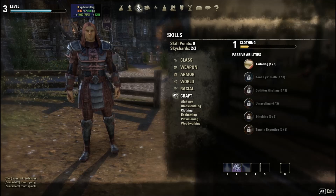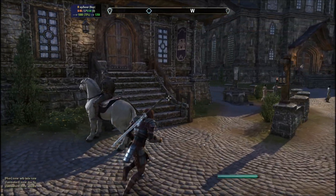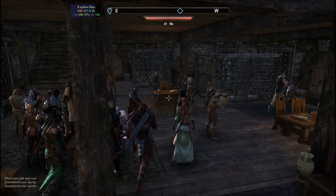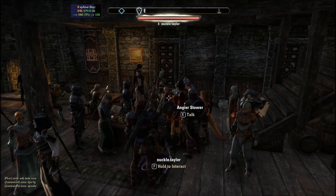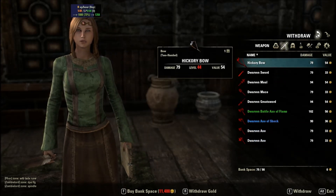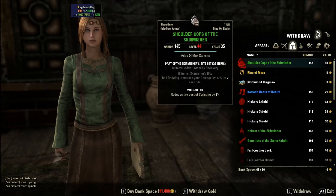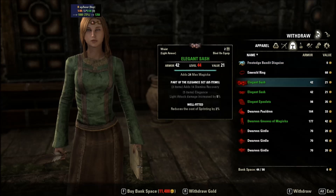As you can see, this is my new level three account - he's a mage, just started out, doesn't have much experience in blacksmithing, clothing, or woodworking. I'm trying to get clothing up but it varies depending on which skill you want. You're going to want to go to the bank after you deposited all your items and withdraw all the high level enchanted improved gear you just deposited.